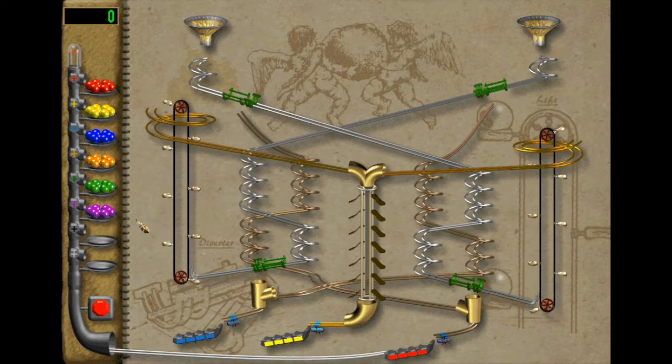So in this game, you have to solve different puzzles by dropping marbles into the slot — into the different funnels. So I'm gonna take a red one and put it here, and you can see what happens.